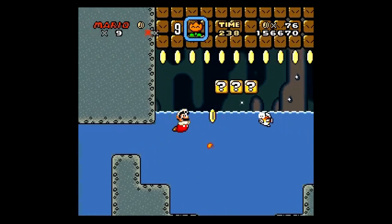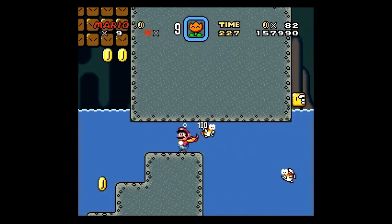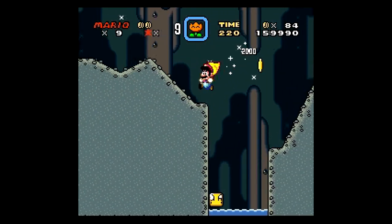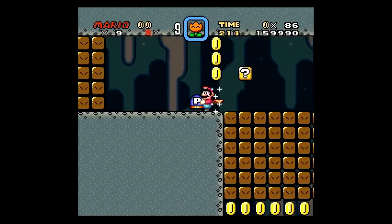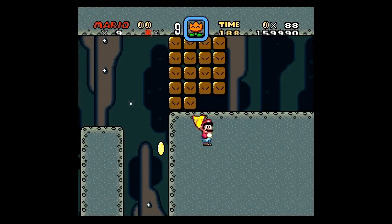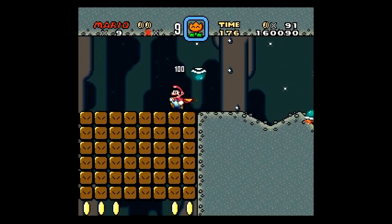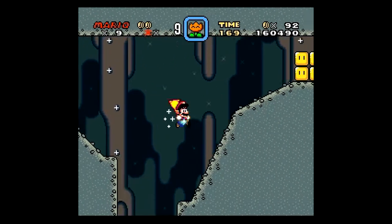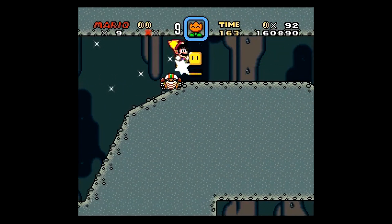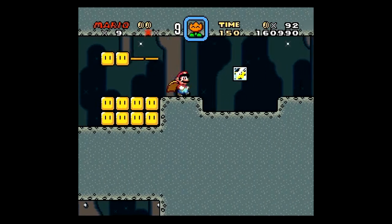I want to show off a little glitch you can do. I recommend you have the feather, because otherwise you have to leave the stage. All you need to do is grab the P-switch and grab the bottom row of coins. Wait for the P-switch to run out. Now that they're blocks again, start mashing the spin jump button and you'll just fall through. This is why I recommend the feather, because otherwise you can't escape. It works at every part where there's a one-block-high gap with a bottom row of turning blocks.